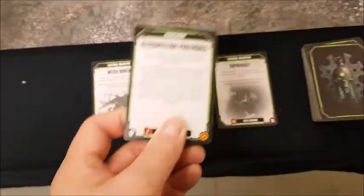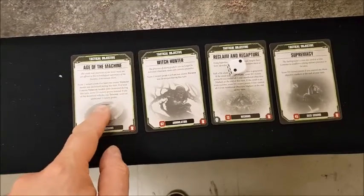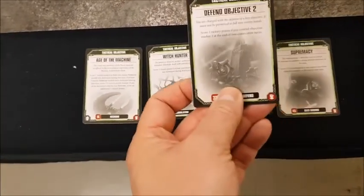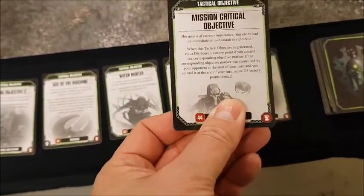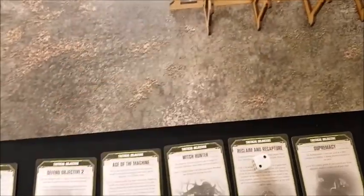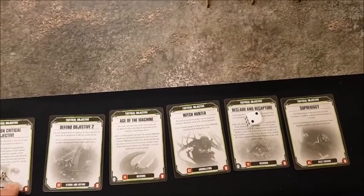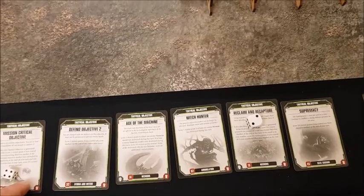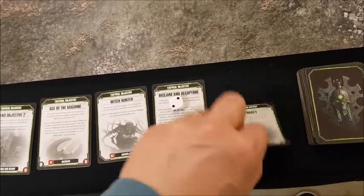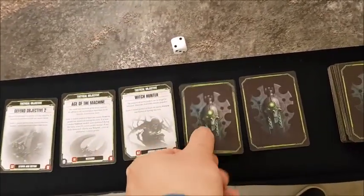Necrons turn six objectives: Age of the Machine — one point if at least one enemy vehicle was destroyed, probably can't get close enough. Defend Objective Two — that one there. Mission Critical — rolling a d6 to determine objective, rolling four — scoring one point immediately. Current score: Necrons 11, Space Marines 16. Only two units on the board so can't control three objectives or all even numbers. Could potentially get a point for Witch Hunter.